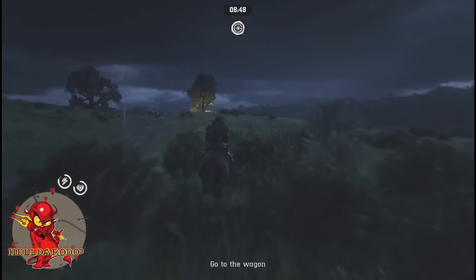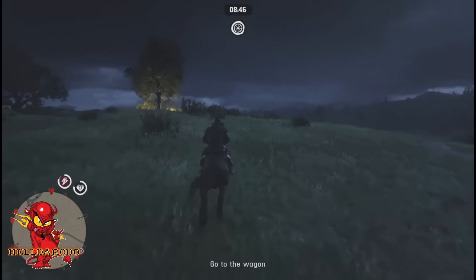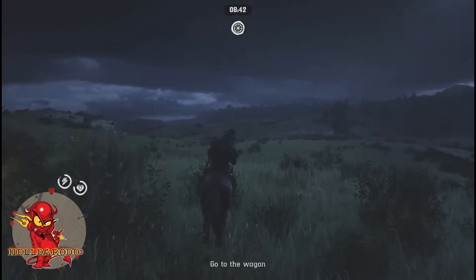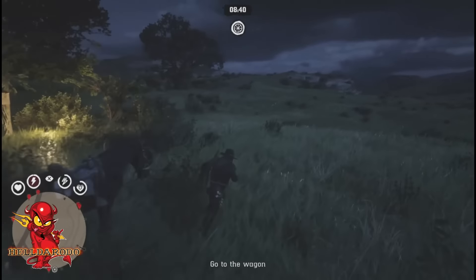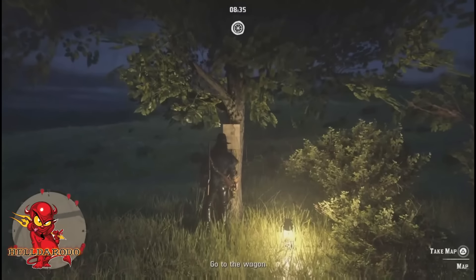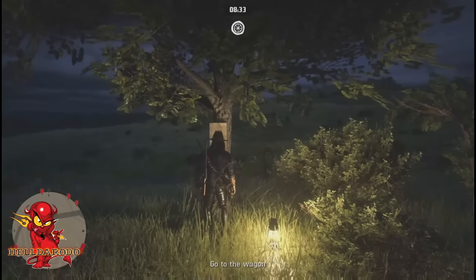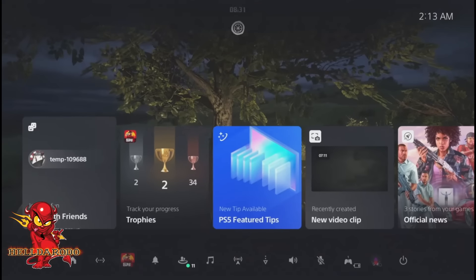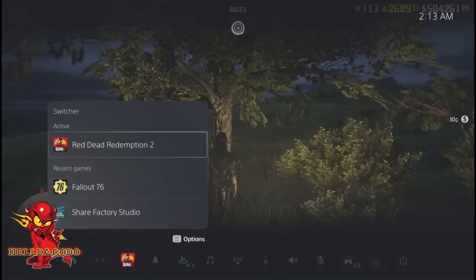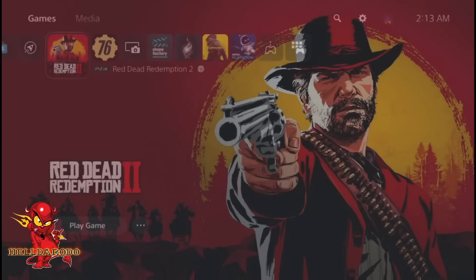I believe this is the answer to the cooldown. If a wagon spawns in here nothing's going to spawn. If Madame Nazar is in the Heartlands nothing's going to spawn. As soon as you come take the map on PS4 - soon as you see the little icon in the corner pop up, on PS5 close the game. That's it. I've got full maps.